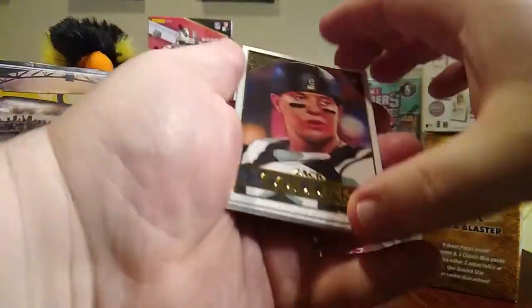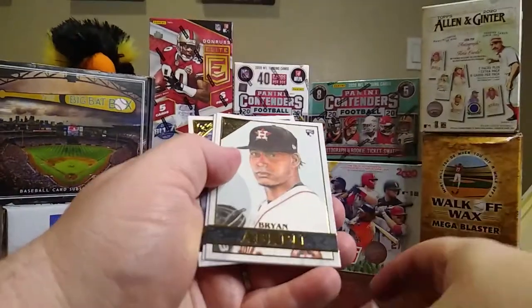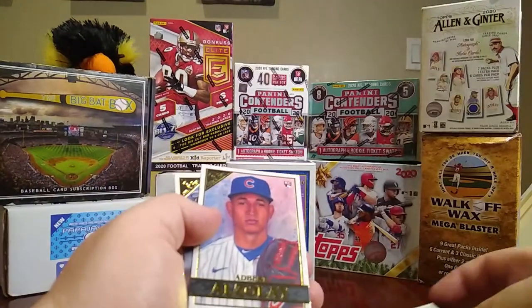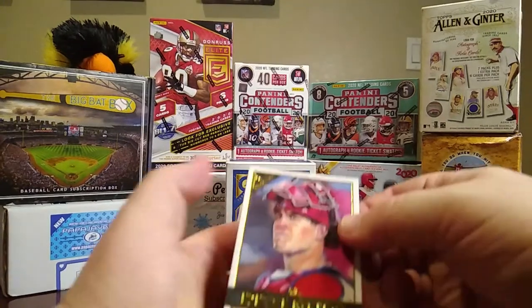Okay, first pack we have — glasses off — that's Zach Collins, Brian Abreu rookie card, all of these are rookie cards, Albert Azelaire, and a JT Real Mobile.